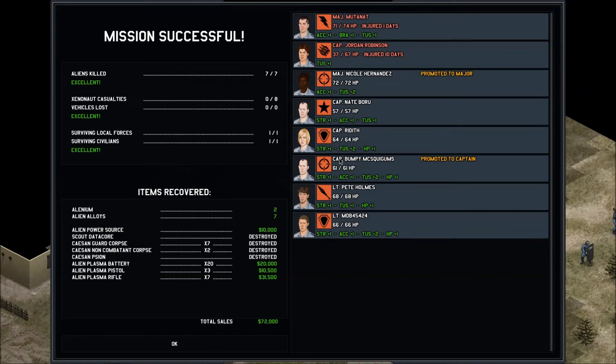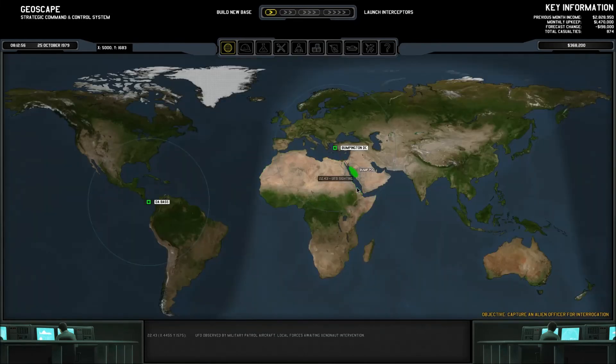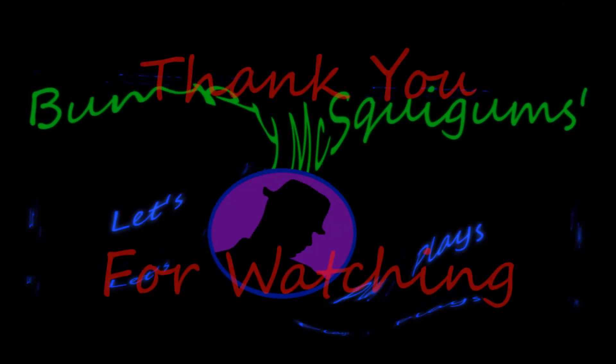I'm going to open the door once again — I wish these didn't have automatically closing doors, it is rather frustrating. I shoot him in the face point blank — excellent. I'm going to try the same thing with this guy — boom, and down they go. That should be the victory, and indeed it is. Mitanat took a little pink off his helmet but he's not any worse for the wear. Jordan survived the second combat without taking any additional damage, which is excellent. Nicole has been promoted to Major, and I have been promoted to Captain — sweet, sweet, nice. Good stats all around and another 72,000 in sales. That's going to do it for this particular episode. My name is Bumpy McSquiggums and I will see you later — we'll be right back.